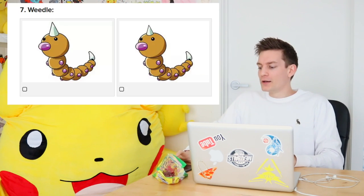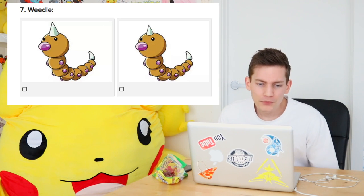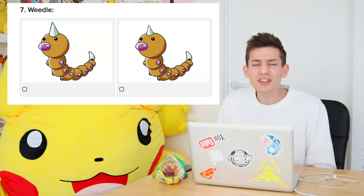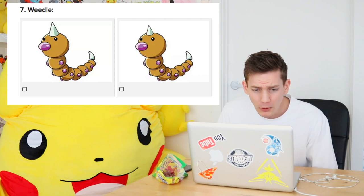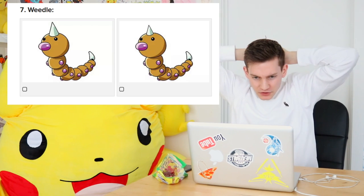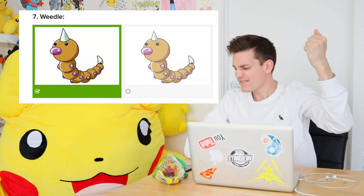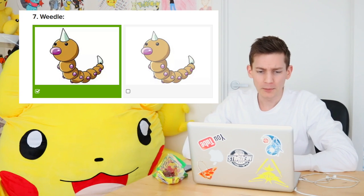Three, two, one. Weedle. Oh come on, they're exactly the same. This is not even funny - these are the same Pokemon! Oh wait - one's got a bigger crown, hasn't it? One's got a bigger crown, the other one's got a smaller one. I feel like he's got a big one, doesn't he? Yes! Oh my man Weedle, coming through.